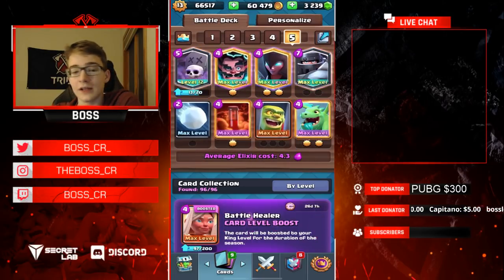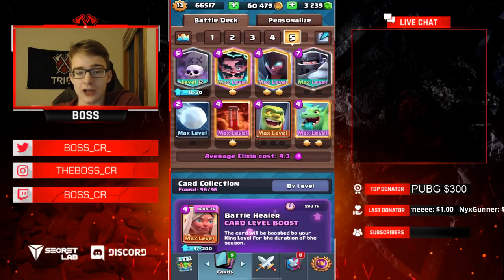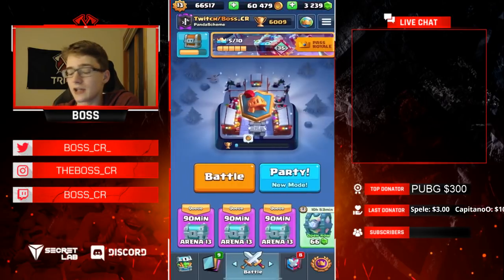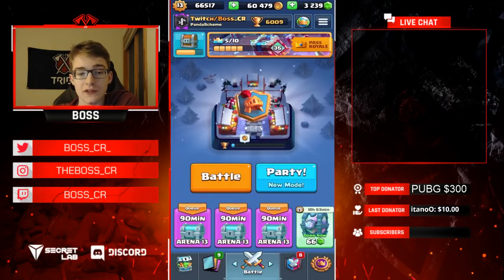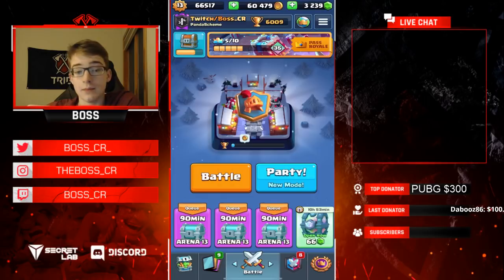The Goblin Cage is really good on defense, Baby Dragon's still really solid, and Graveyard is a really nice win condition to have in this deck. You have a lot of tanks for it — Mega Knight, Baby Dragon — and it just synergizes pretty well. I saw it used once in CRL, used it a little bit before that, and after seeing it in CRL I thought, hmm, maybe this deck is better than I thought.